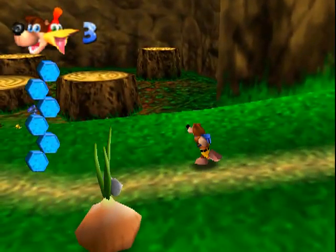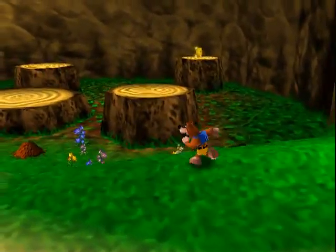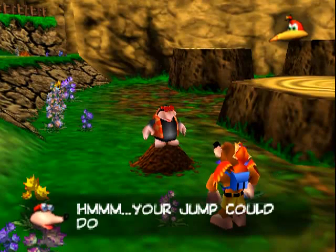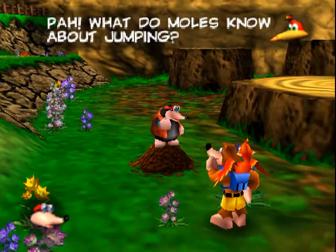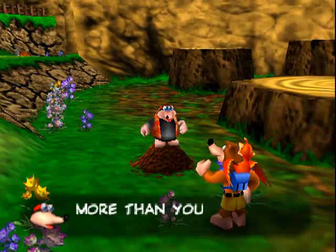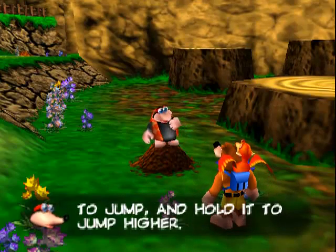Over here is probably the most useful skill, and that is the jump thing, I think. Your jump could do with some help. What do moles know about jumping? More than you — press A to jump, and hold it to jump higher.